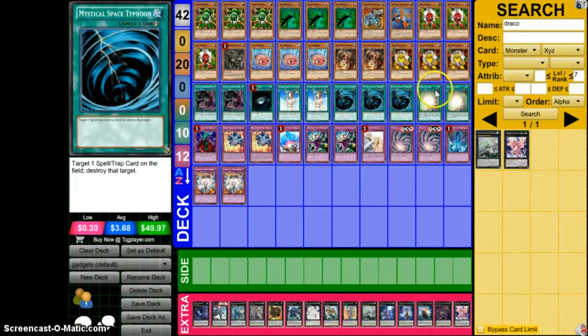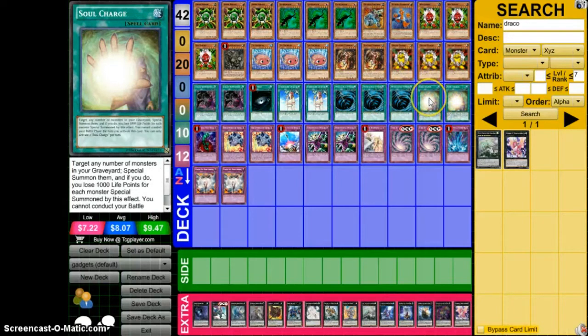Three Mystical Space Typhoon, three Soul Charges — self-explanatory. Roger did his thing out at Worlds this past weekend, so shoutouts to Chile Roger for making gadgets look good. Shoutout to everybody who did well with gadgets this format, whether it was at Regionals or Locals. Shoutout to the Gadget Pojo forums — without you guys I wouldn't be where I am. For having the support and giving me ideas for my deck when I first started playing gadgets, I thank you guys a lot.